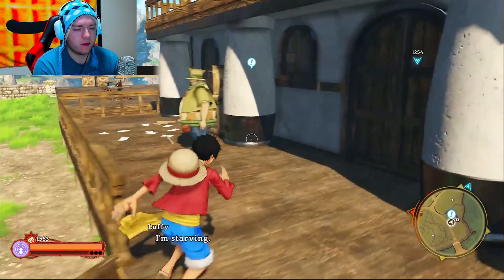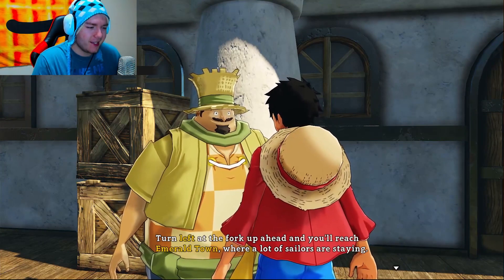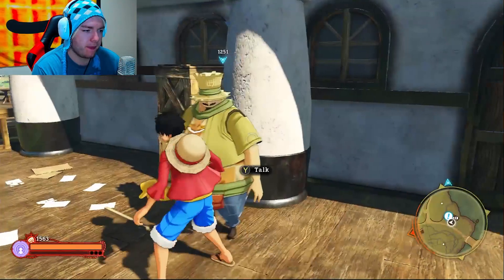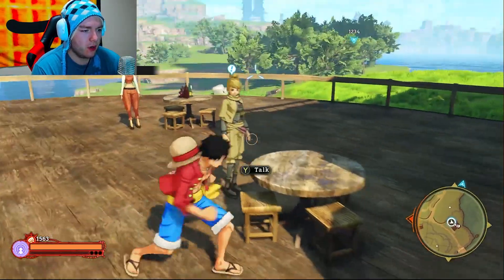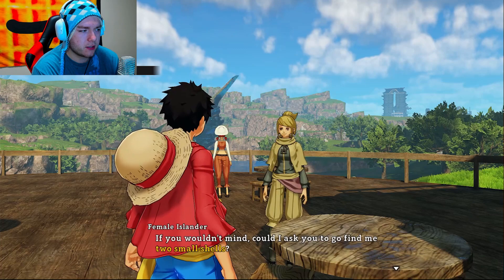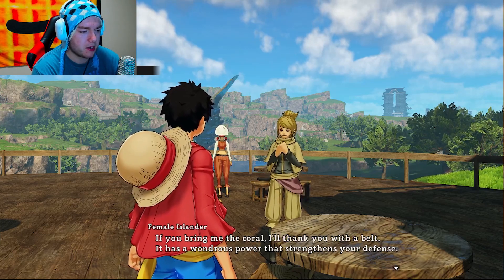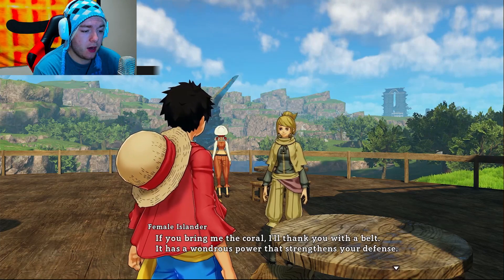I'm starving. I'm kind of hungry too. Who's this guy? Is it Bob from Bob's Burgers over here? Turn left at the fork and up ahead you'll reach Emerald Town where a lot of sailors are staying. If you want to go to Steel City without running into the Navy, take the right fork. Thank you for your valid information. Do I eat food? I want to make some accessories, but I don't have enough materials. If you wouldn't mind, could I ask you to go find me two small shells? I usually get them myself at the beach at the harbor, but I can't go near there without those pirates scolding about. If you bring me the coral, I'll thank you with a belt. It has a wondrous power that strengthens your defense.